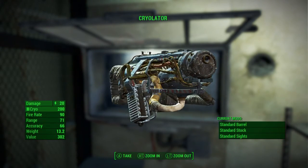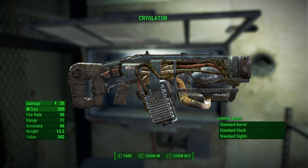It's the Cryo Lator! Go ahead and pick it up. You can look at it a bit and mod it out. It takes cryo ammo — you get 200 with it. It's actually pretty expensive ammo, so be cautious. This is more of a gun where you freeze enemies and then mow them down with a different weapon.